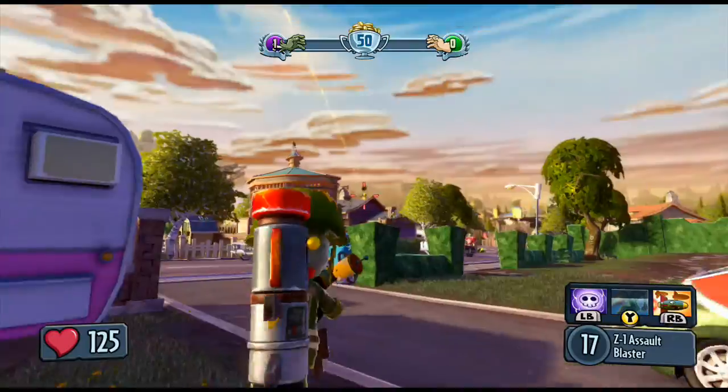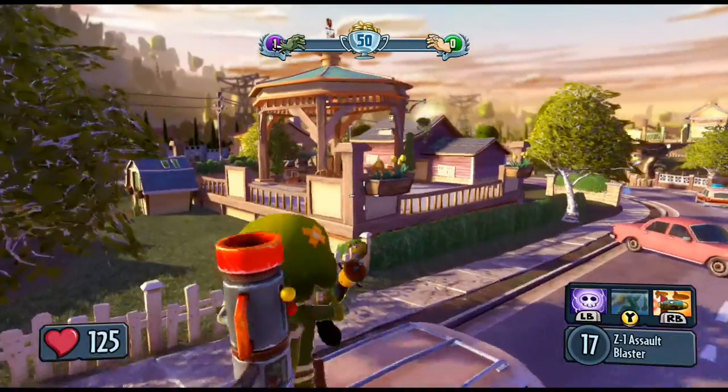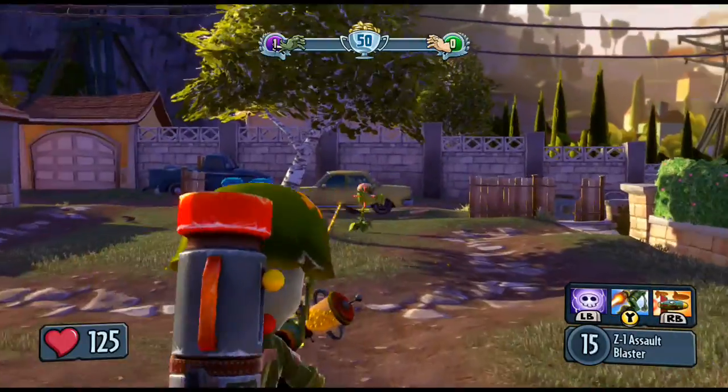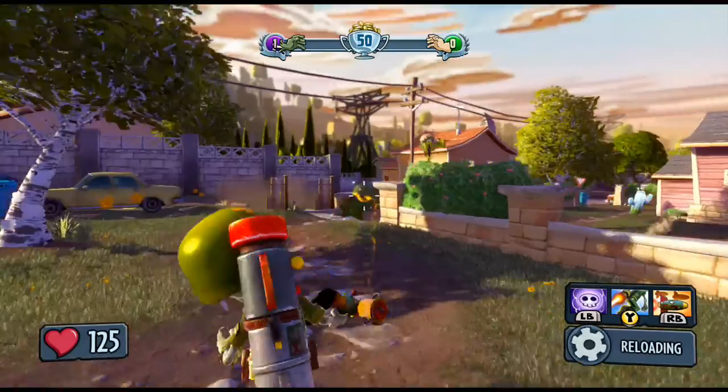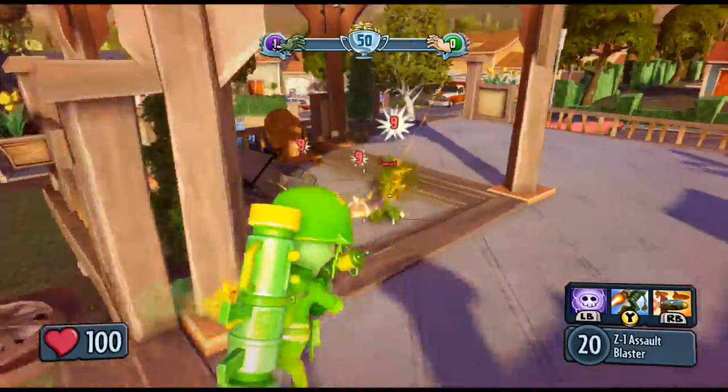The pea shooters also have their hyper so they can jump up on the rooftops as well. So for the foot soldier your main enemy is the pea shooter. Also, if you see a chomper coming towards you as the foot soldier and you happen to have a jetpack ready, that's a good time to use it.